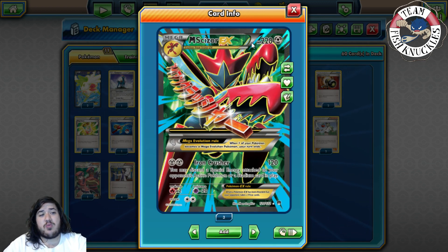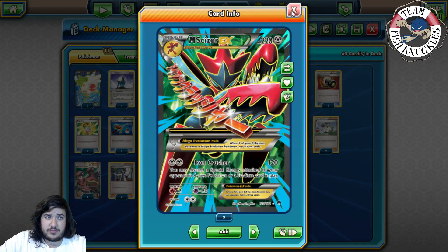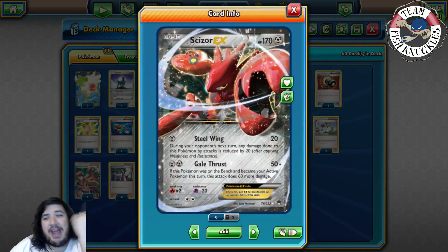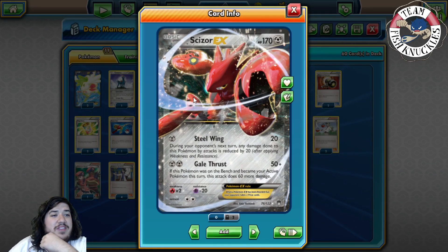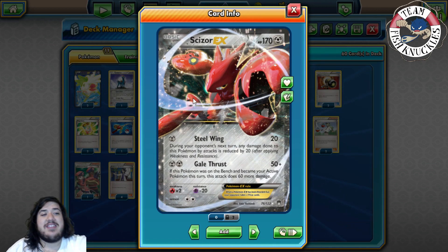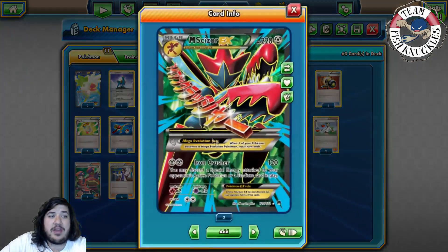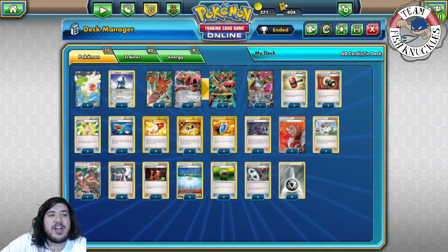Mega Scizor is really good at discarding special energies, which can drastically slow down opponents. Mega Gardevoir doesn't play many energies, so we don't care as much there. Scizor also has a second attack — Scissors — that reduces damage done to it by 20, and Galahad Assault that does 50 damage, plus 60 more if this Pokémon became active this turn, for 110 total. Iron Crusher is definitely the main attack.